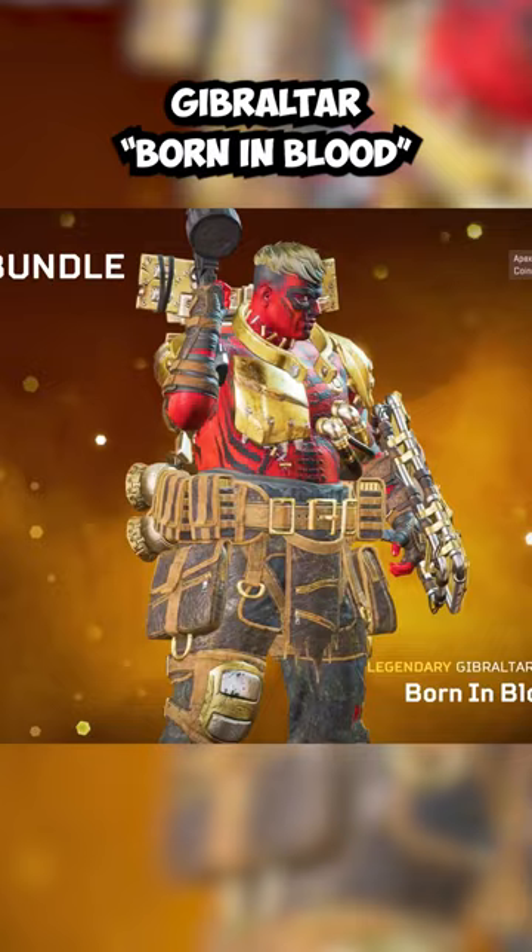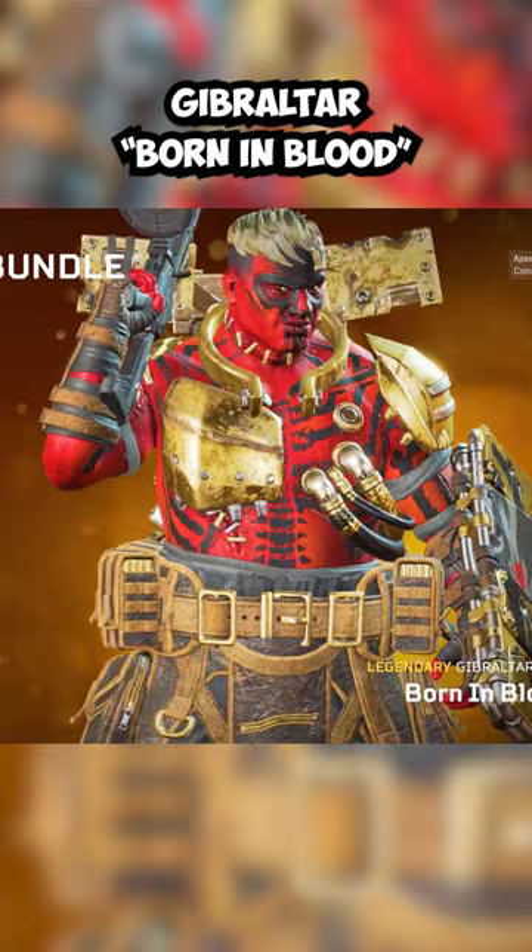Next is the Born in Blood skin for Gibraltar, which was available during the 2020 Fight or Fright event and the 2021 Monsters Within event, but it was only available in a bundle with the cheapest option being 2,150 Apex coins.